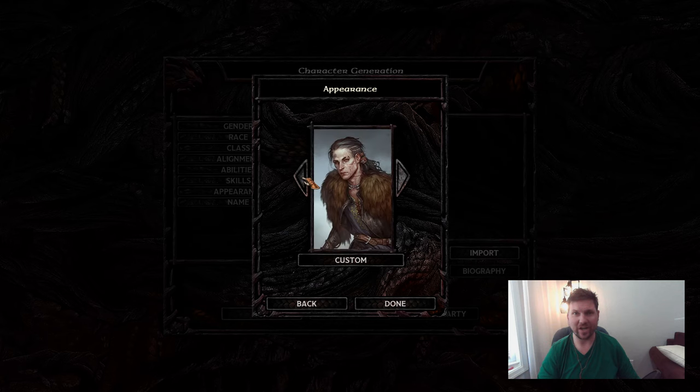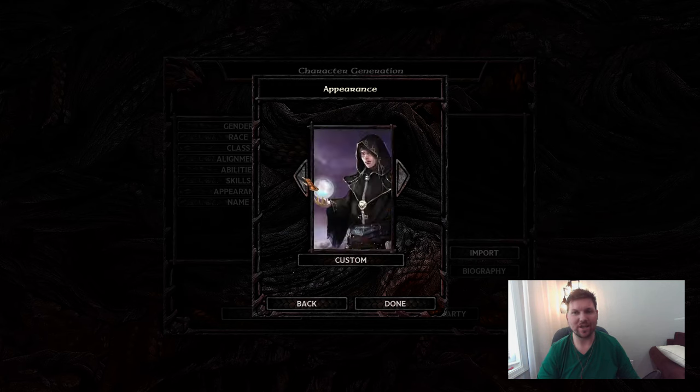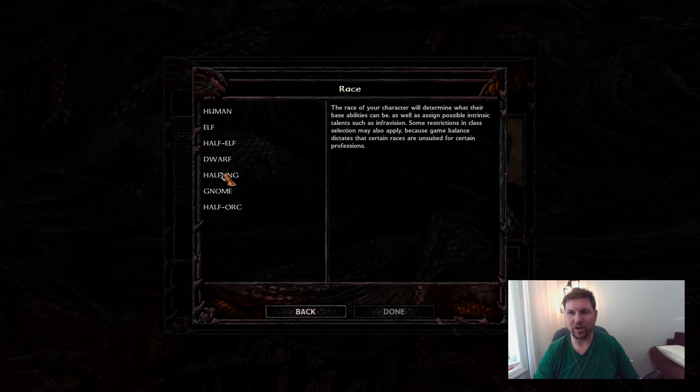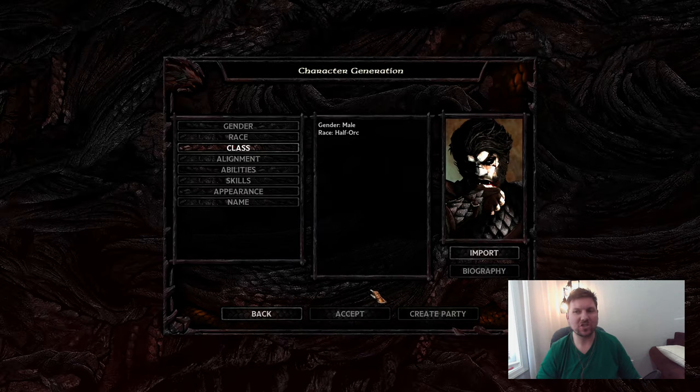Hello everyone, this is Redjoy, and for the sake of being transparent, I'm going to go ahead and show you a playthrough I did for a Half-Orc Barbarian. Half-Orcs get InfraVision, they get plus one Strength, plus one Constitution, and minus two Intelligence.